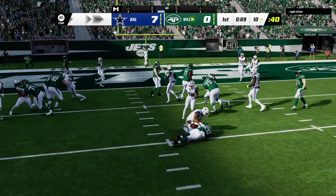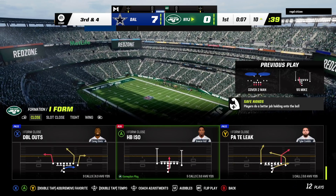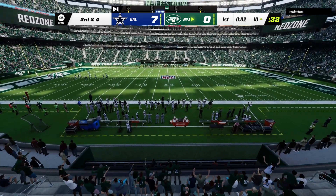On second down to Brevin Jordan Hall, and he is met quickly in the backfield. Down he goes, folded like a lawn chair. Two yards the loss, and now they go from second and two to a tough third and four.